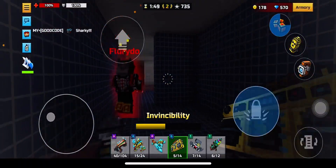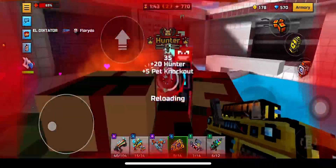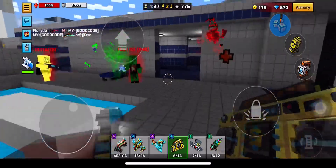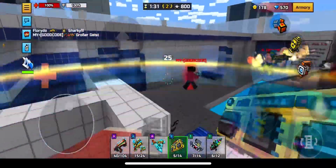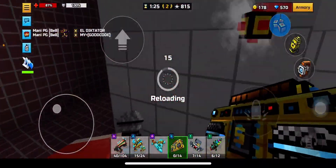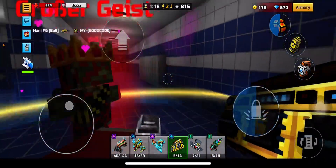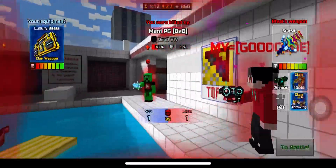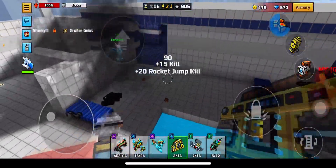This weapon is only good for spamming. You want to pair it with a module combo to do more damage and actually get kills, since it's about three to four shots. Pixel Gun should buff this just a tiny bit to make it at least a two to three shot kill. It's a pretty good weapon — kind of fun to use — but it doesn't kill people fast enough.